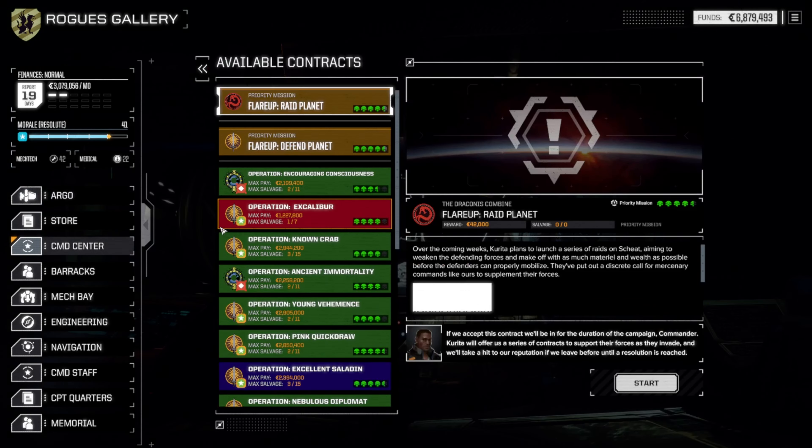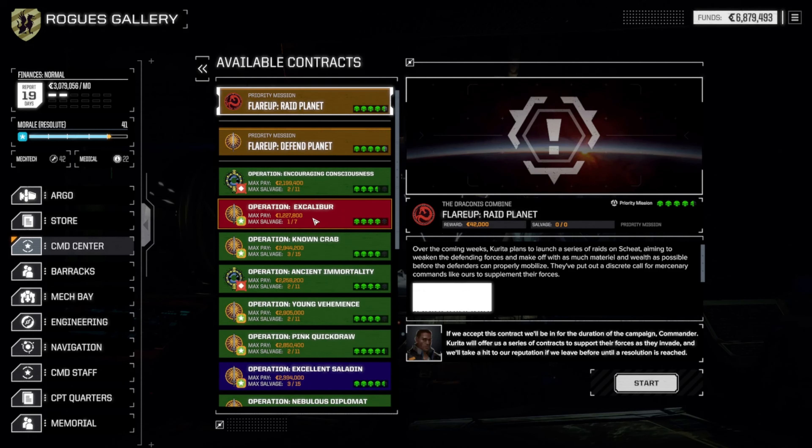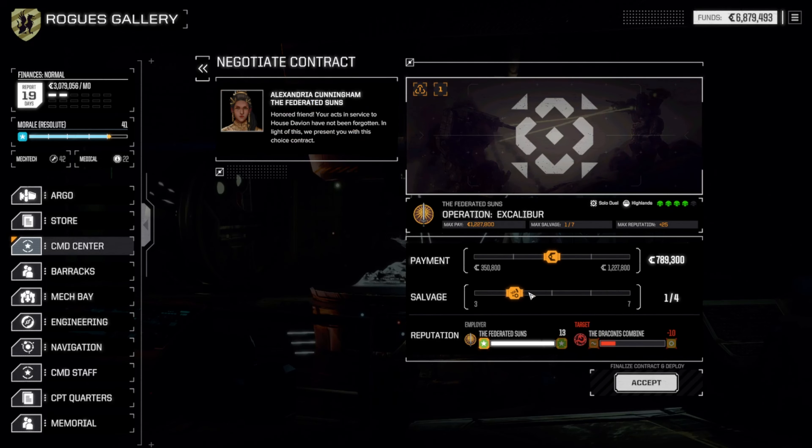Head to the command center. I just got allied with Davion and immediately the planet's under attack. The worst part is I might have to intervene because I want the Davion recoil stuff. First things first, we'll hit a solo duel — just for that sweet, sweet one million dollars.